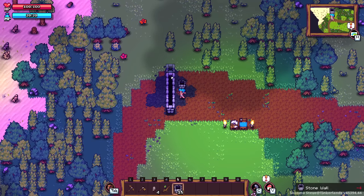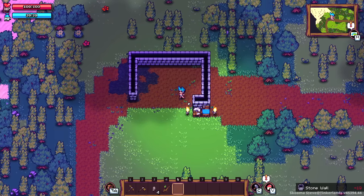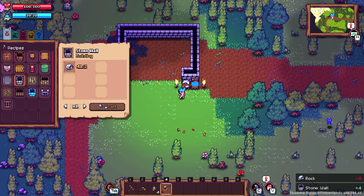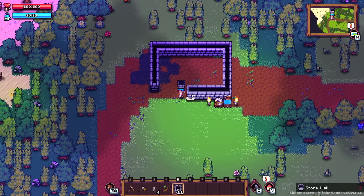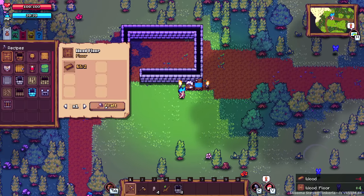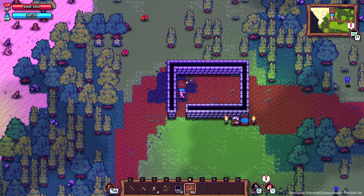Having gathered enough stuff to start building a home, let's get after it. I'm just going to start putting in walls right here. Building feels pretty good — definitely no problems with the way things are snapping together. The bare bones basics seem to be here. I'll start out with a basic cube to get myself sheltered, if I could just have a minute from all the mobs trying to chew on my face.